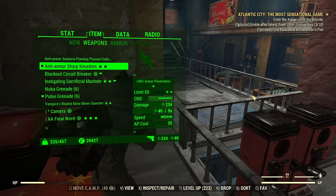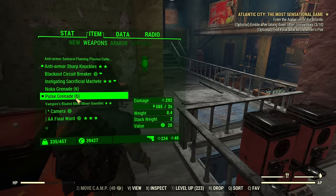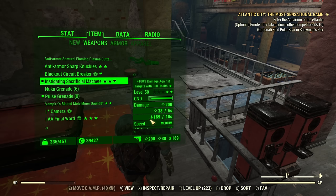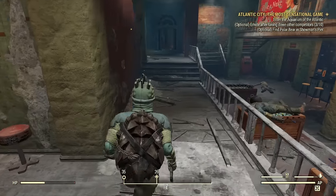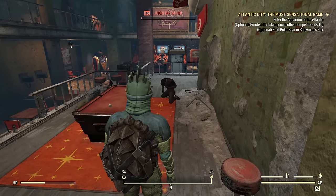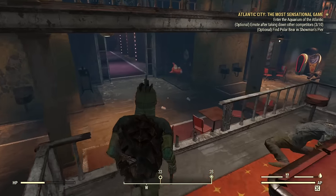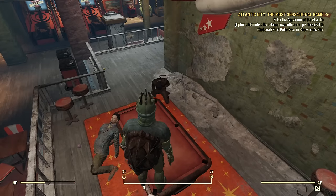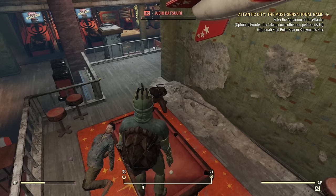All my melee buffs are boosting the DOT part too — that's how the Machete goes to 38 bleed and 189 poison. The Machete has the highest DOT of all the weapons. I recommend the Sacrificial Machete as the best option. If you run low health, your damage overall goes up. Juchi Batsuri is a tanky enemy, but he went down in no time with the automatic melee — Auto Axe or Chainsaw, both interchangeable.